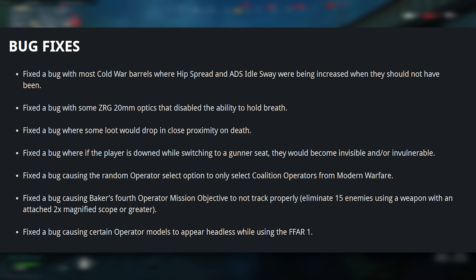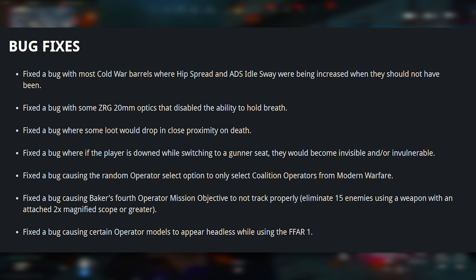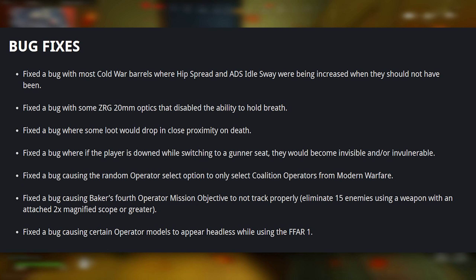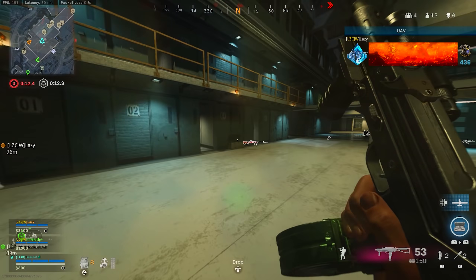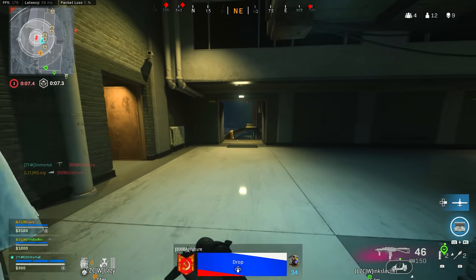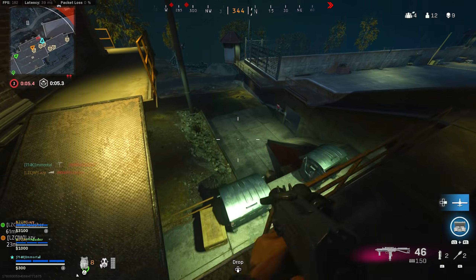For bug fixes, they fixed an issue with Cold War barrels and their hipfire and ADS idle sway being increased when they shouldn't have been. They fixed the bug with the ZRG 20mm optics, an issue with loot dropping too close to other loot, an invincibility glitch when being downed in a helo, an issue with operators in Modern Warfare, an issue with Baker's operator mission, and an issue with the FFAR and certain operator models.